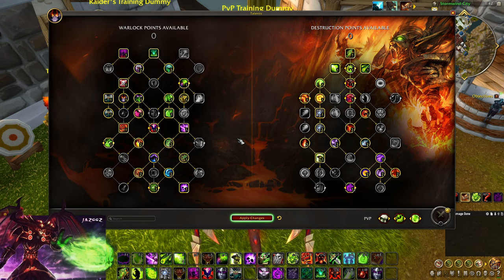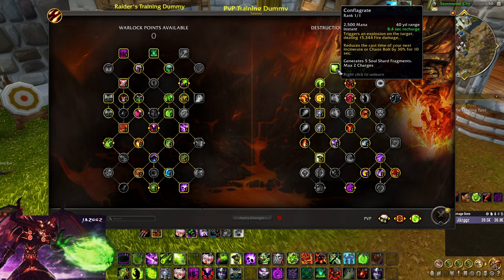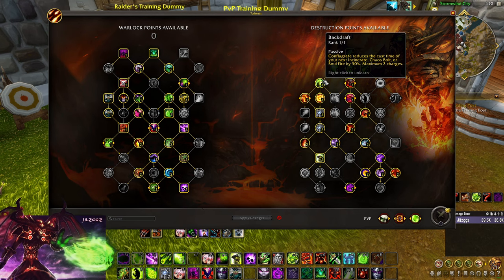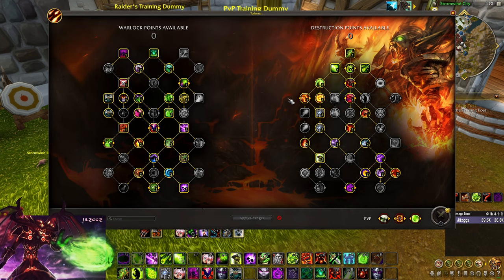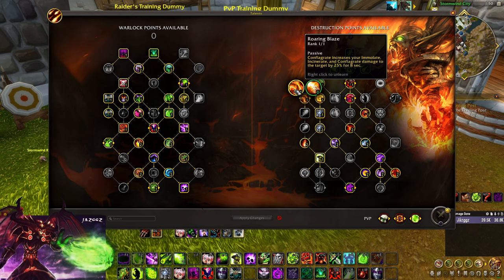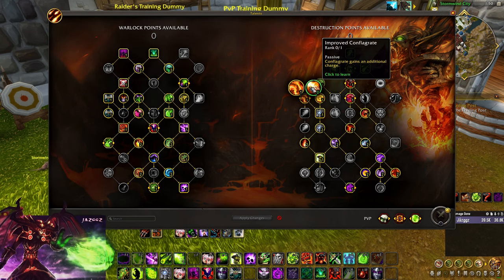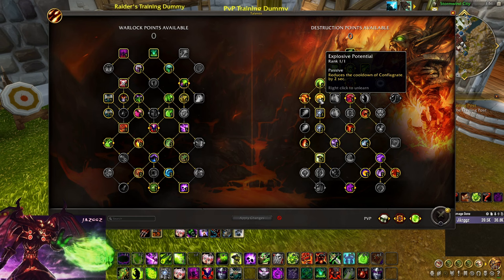Now the Destruction tree. Chaos Bolt is number one — guaranteed crit, our main ability. Conflagrate reduces the cast time of your next Incinerate or Chaos Bolt by 30%. Backdraft for the charges. Move down to Roaring Blaze for 25% damage increase on fire spells when you Conflagrate — and you have a ton of fire spells right now: Immolate, Conflagrate, Incinerate, instant Incinerate proccing from Backlash, and so on. I'm not playing Improved Conflagrate — I always go Roaring Blaze, especially this patch. Explosive Potential to reduce the cooldown.